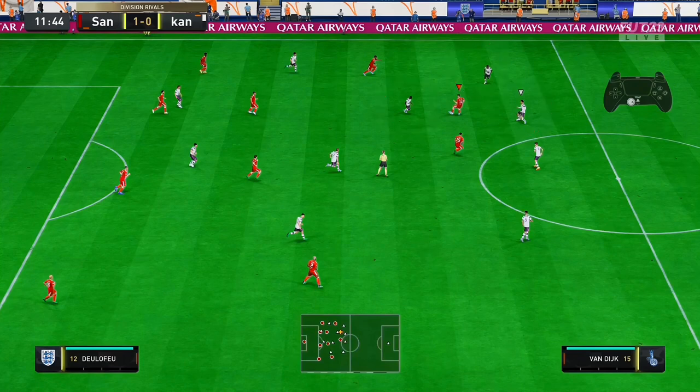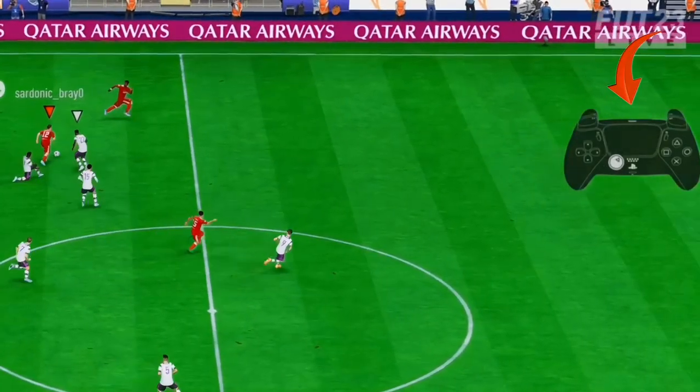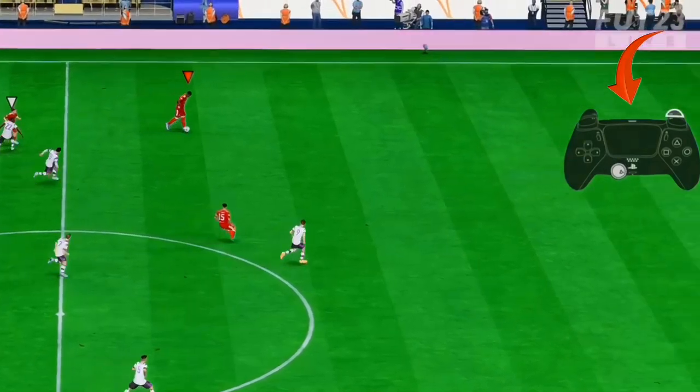All you need to do is hold on to the LT. Do not rush, do not use a speed button, and most importantly do not move in the direction of where your opponent is coming from. Once you hold on to the LT and let go of your speed button, you will find space and move swiftly to find your other player.